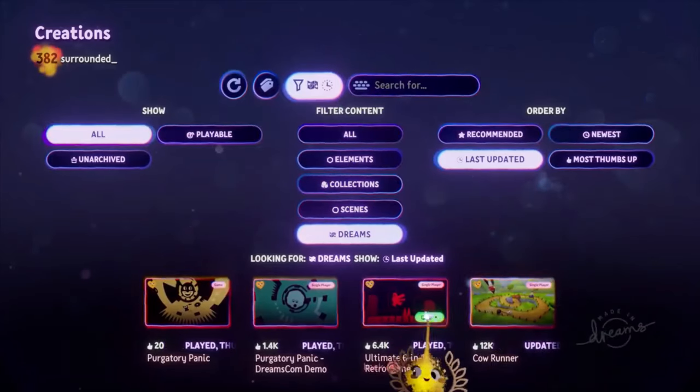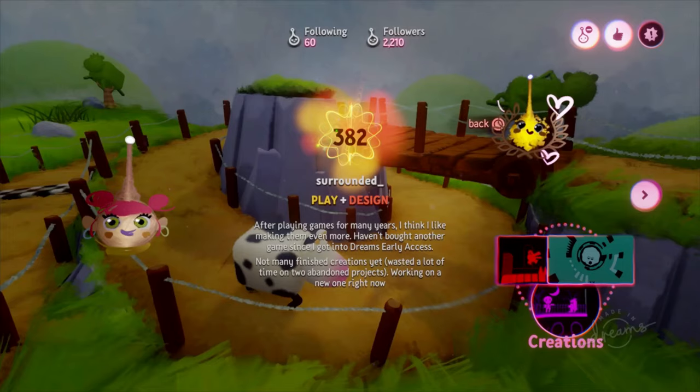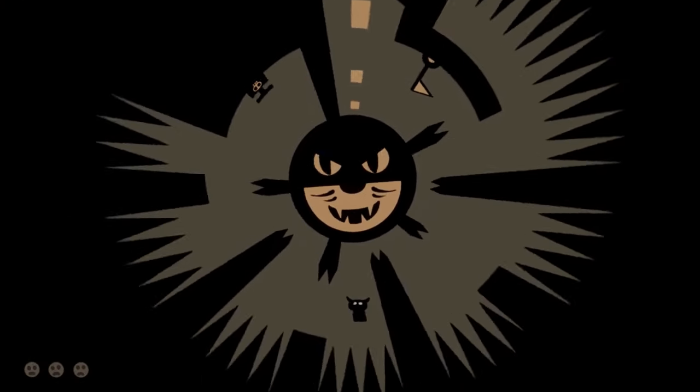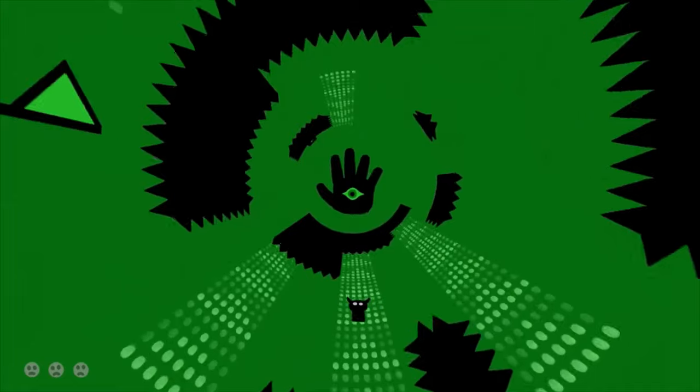Purgatory Panic, from Dutch long-time originator of cool ideas, Erik Roggeveen, known in Dreams as Surrounded, is a classy, polished and unique 2D platformer with fantastic chops that you can play in Dreams on PlayStation 4 or 5 right now.